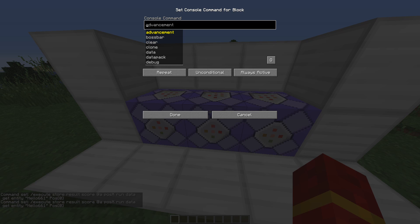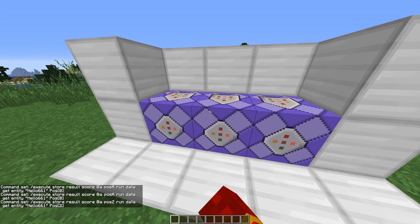For the second command block, paste the fourth command from the description, which is another slash execute command. Again, change 'name' to the hunted player's name — in this case it's my name because it's a single player world.